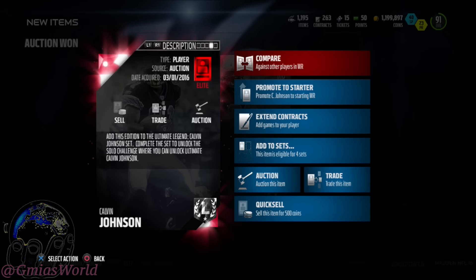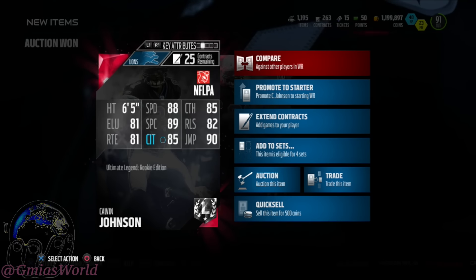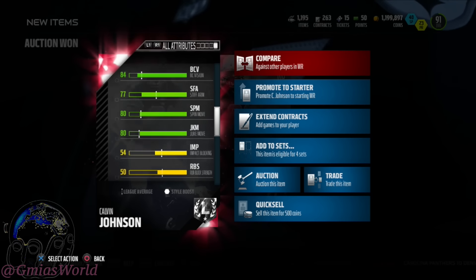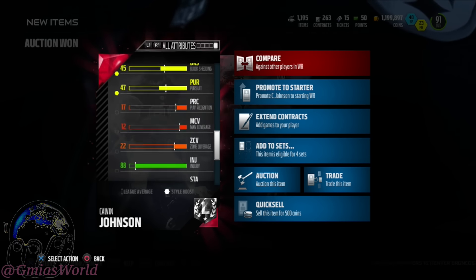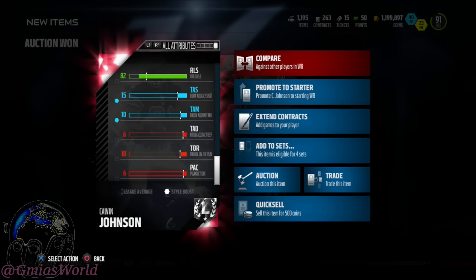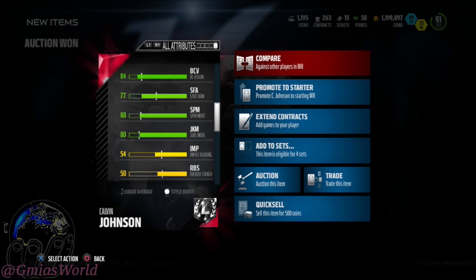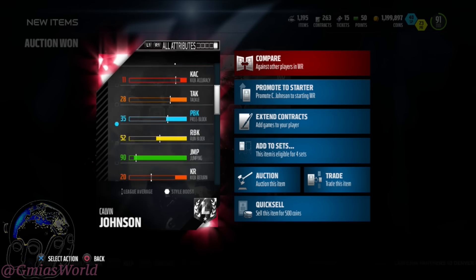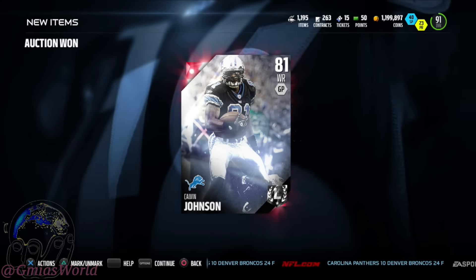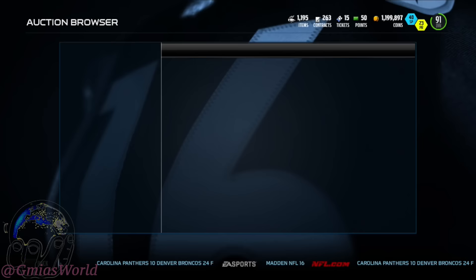I need dudes that pancake dudes without the syrup — straight IHOP action. He just didn't do that for me. Even though I'm going to put him in the set, I wanted to make sure, because I know last year they had that strength edition which would come in handy. But they didn't have one for this ultimate edition. His impact block is a 54 — he's not really doing anything for me. I need dudes that are just going to smack guys and throw them into the stands. He wasn't suitable for that, so he's just going to go directly into the set.